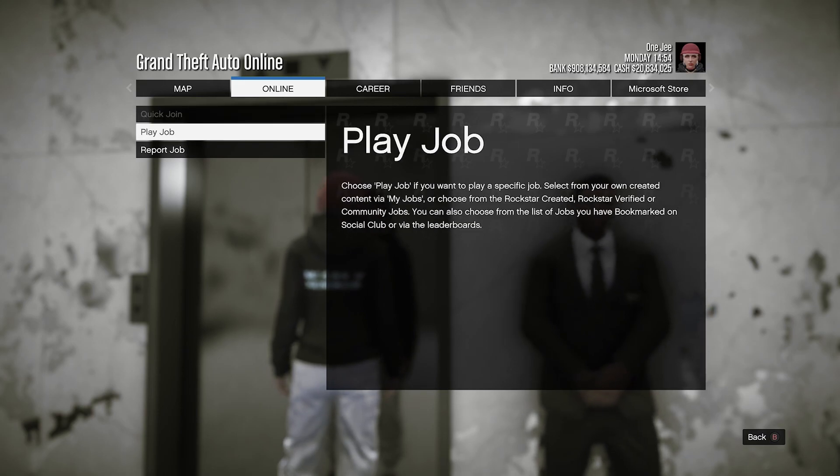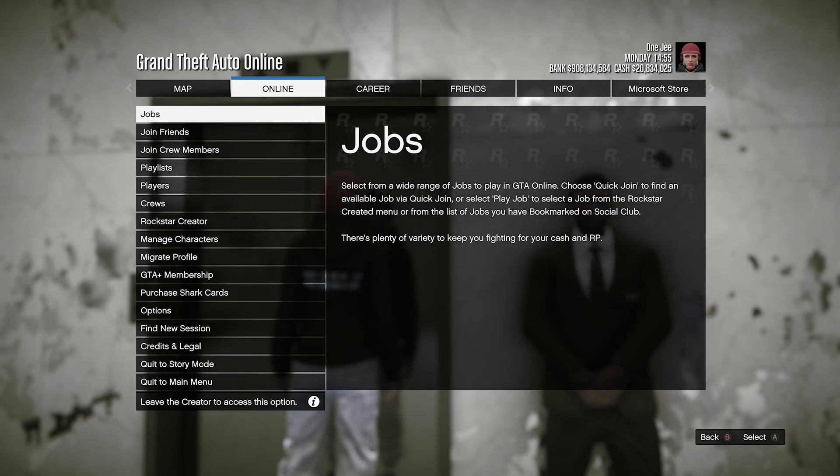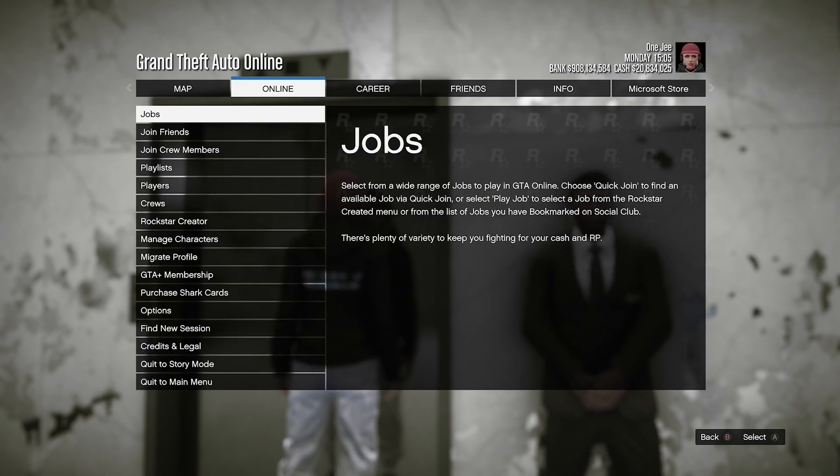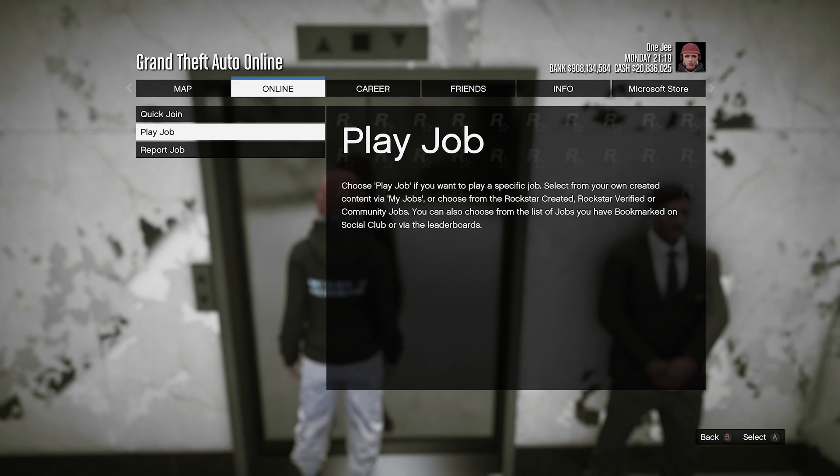Once you're inside the casino again, hover over the penthouse and press online, go to job. As you can see, quick job and play job are greyed out. Back it out and wait — it's about 30 seconds to one minute, but it's random, so just wait about 30 seconds and then go back to the job. If it's still greyed out, back it out and wait some more.